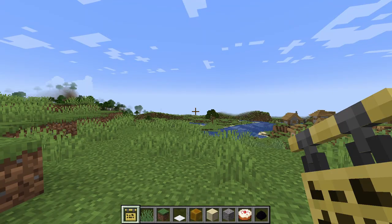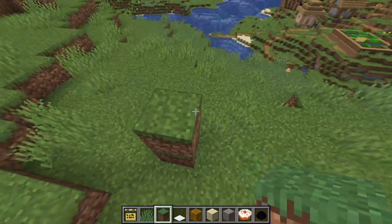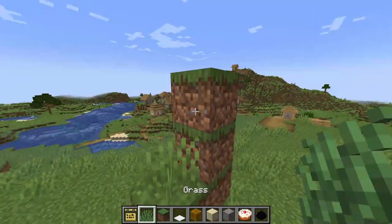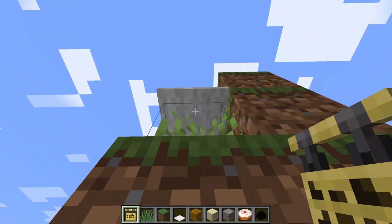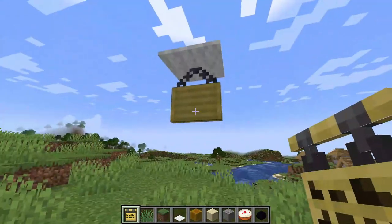For the final build I want to show you how to make some cursed hanging signs. We're going to use grass — really easy to make these cursed signs. Place your grass down, place down some carpet on the grass. Place it on this block, not on that block, or else it's going to delete the grass. What we want to do is shift click underneath — there you go. And now you can remove everything else and there you go, you have a cursed sign which you shouldn't be able to get normally.